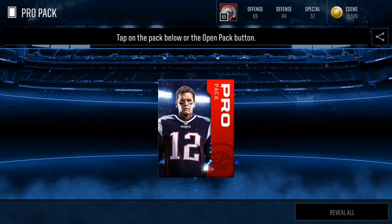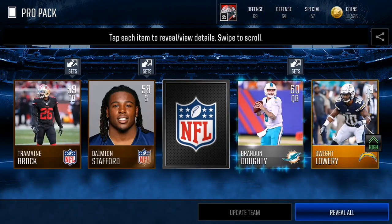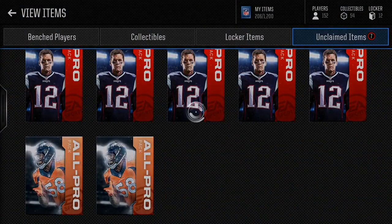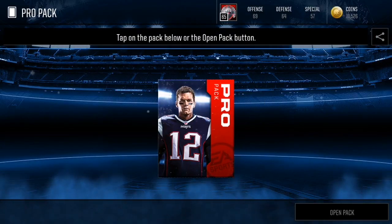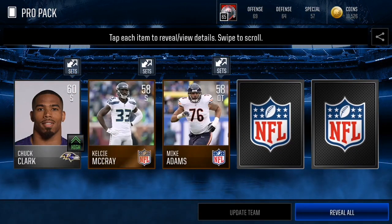Oh, we got Dwight Lowry — he is a 79 overall. Make sure if you guys want a coin making method video, leave a like right now on this video and let me know in the comments.